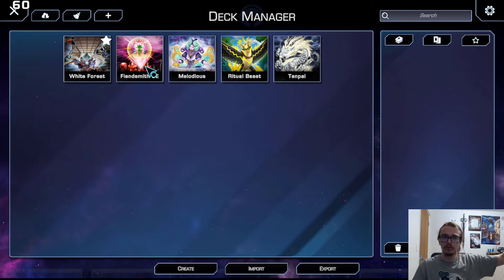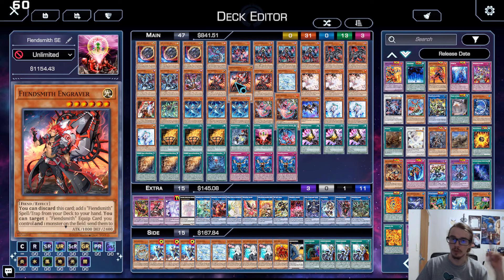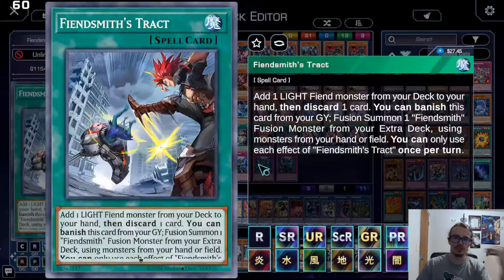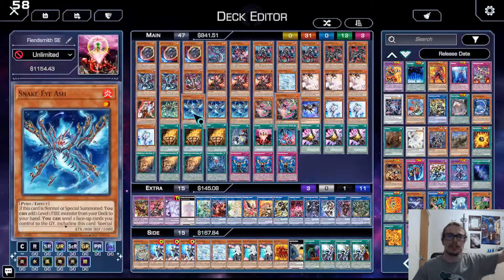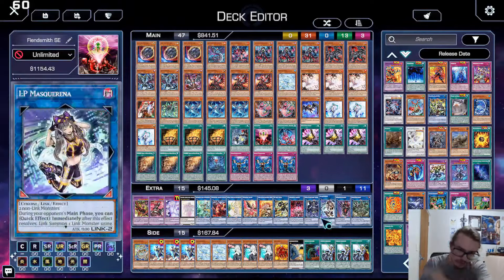Let's talk about the most important deck that has yet to be released, which is Fiendsmith. We all know what Snake Eye does, so I'm not going to talk too much about Snake Eye — what I'm going to talk about are the Fiendsmith cards, which are kind of obscene. Discard this to add a Fiendsmith card. What does this do? It adds Tract. Tract says add a Light Fiend, discard a card.